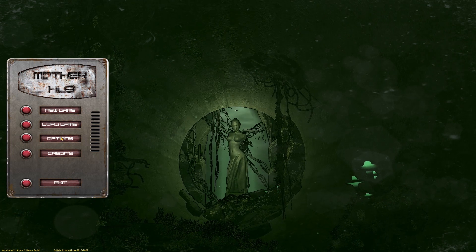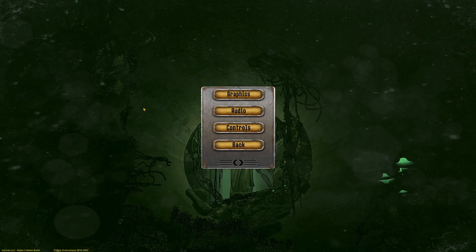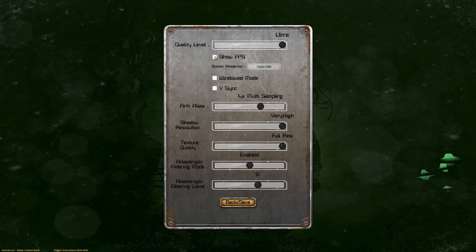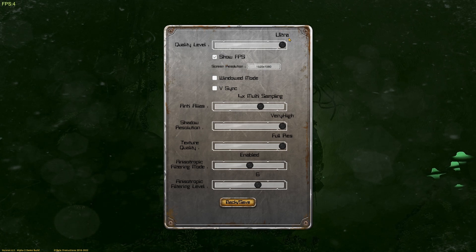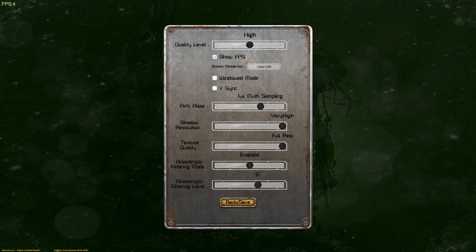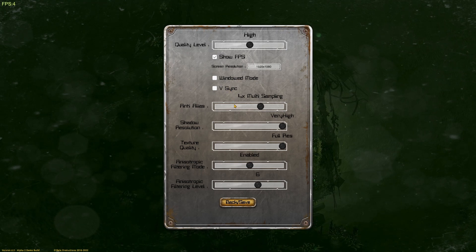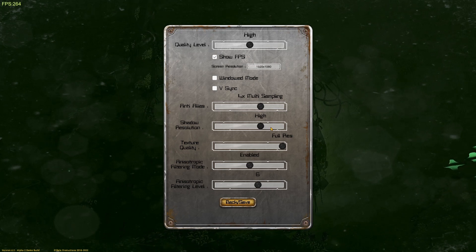Nice clear menu — you can easily read New Game, Load Game, Options, Credits, Exit. Let's have a look at the options first. You've got your graphics options — multi-level ultra, no frames per second. We'll stick that on. We're getting four. So if we take this down to high, see what we're getting. That four frames per second might be with V-Sync on and multi-sampling anti-alias. Shadow resolution, we'll take that down a bit because I don't have the highest spec PC.